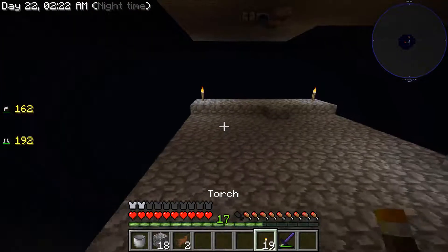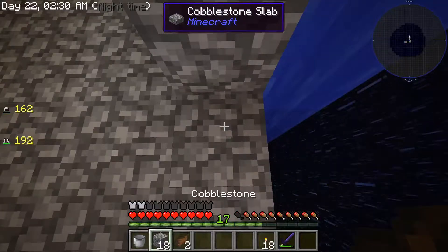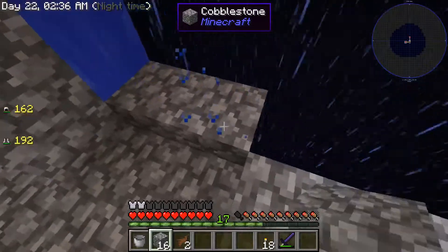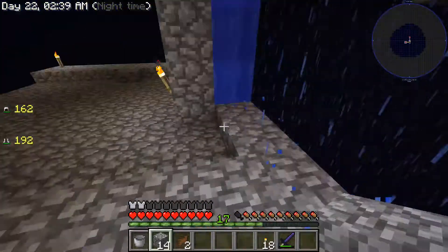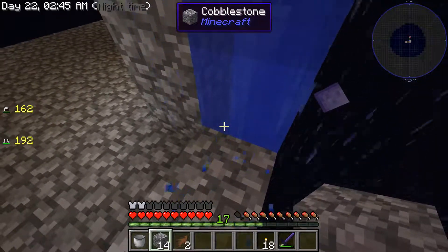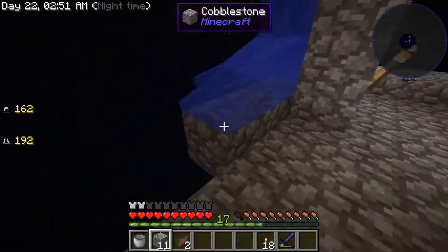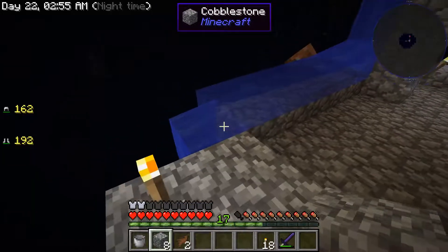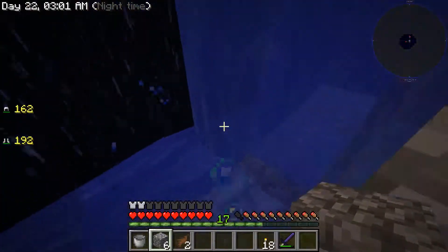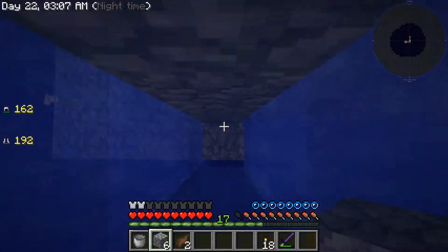I could probably do like a farm down here — that's probably a good idea. Fill this in with dirt and have cobblestone on the sides. I think that'll look good. Let's go up and now put a ladder here.